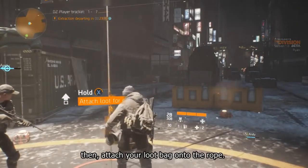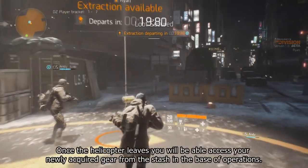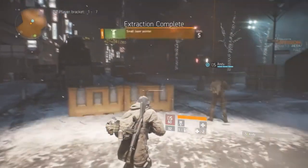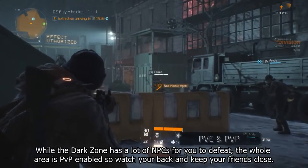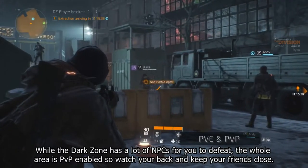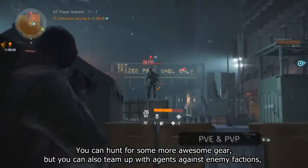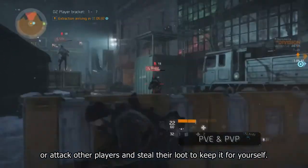Then attach your loot bag onto the rope. Once the helicopter leaves you will be able to access your newly acquired gear from the stash in the base of operations. While the Dark Zone has a lot of NPCs for you to defeat, the whole area is PvP enabled — so watch your back and keep your friends close. You can hunt for more awesome gear, team up with agents against enemy factions, or attack other players and steal their loot to keep it for yourself.